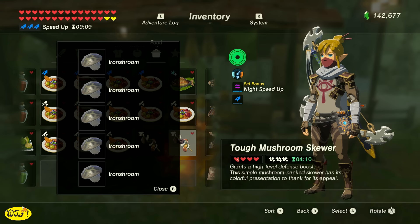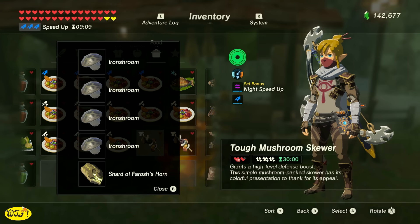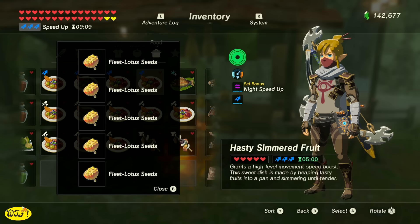If you don't know how to farm the dragons I'm going to leave links in the description. But if you'd rather have a high level defense boost, just put iron shrooms in place of the bananas. We can also make a five-minute high level movement speed boost by cooking up five lotus seeds, or cook four lotus seeds with a dragon shard to make that boost last 30 minutes.